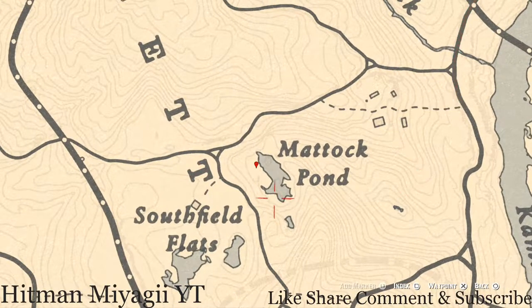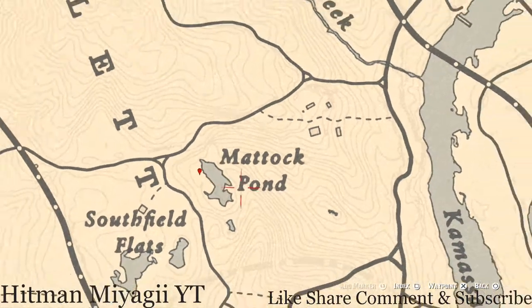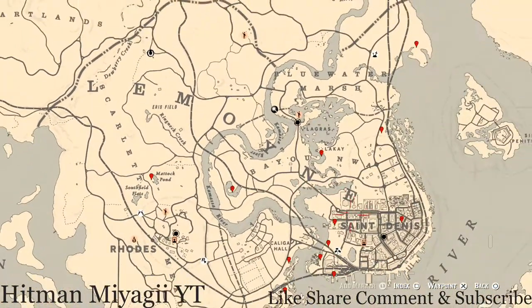At our last marker at Matic Pond, you will get a random arrowhead. I cannot tell you what arrowhead it is, but you do not need your metal detector for this one — you just need your shovel. Come to this location with your shovel, find the dig spot, and inside you will get a random arrowhead. That's pretty much it for all the extras I have for you guys today.